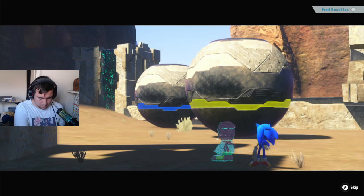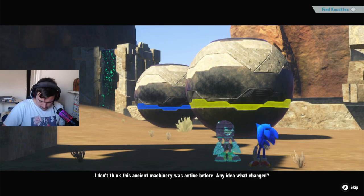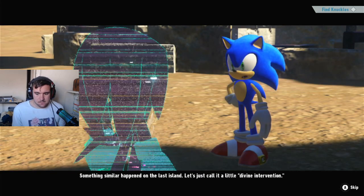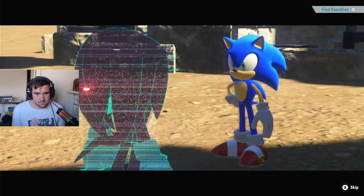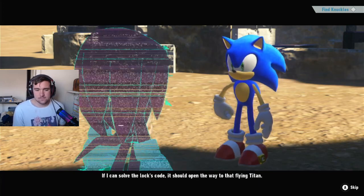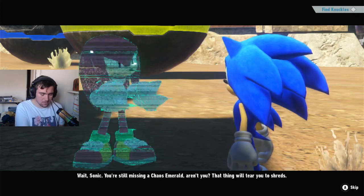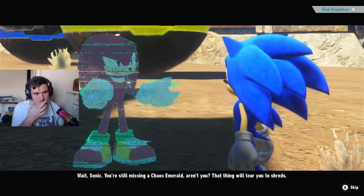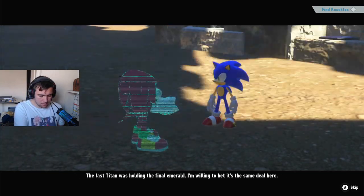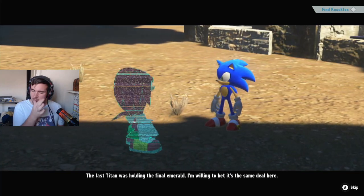Knuckles says: 'Check these out — I don't think this ancient machinery was active before. Any idea what changed?' Sonic replies: 'Something similar happened on the last island. Let's just call it a little divine intervention. If I can solve the lock's code, it should open the way to that flying Titan.' Knuckles: 'Wait, Sonic — you're still missing a Chaos Emerald, aren't you? That thing will tear you to shreds. The last Titan was holding the final Emerald — I'm willing to bet it's the same deal here.'